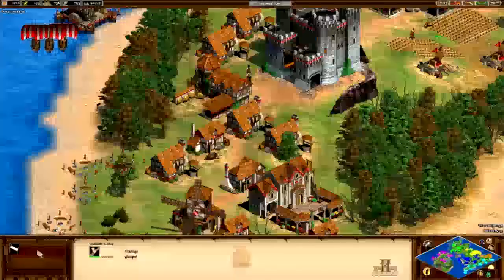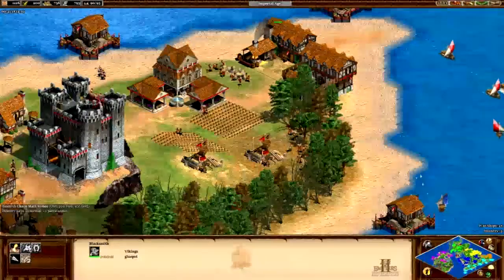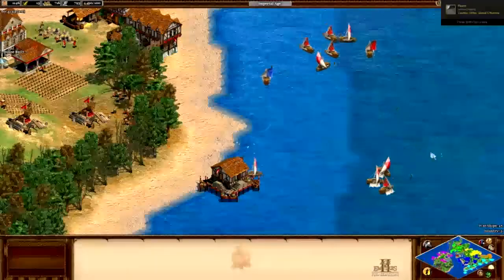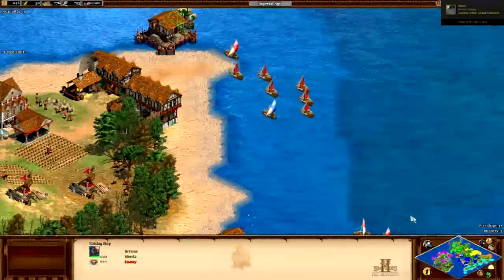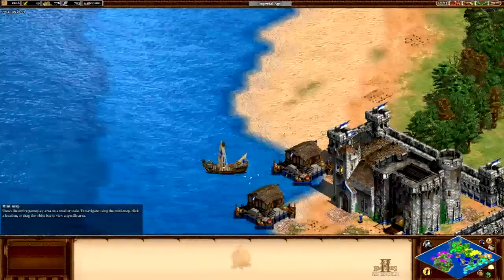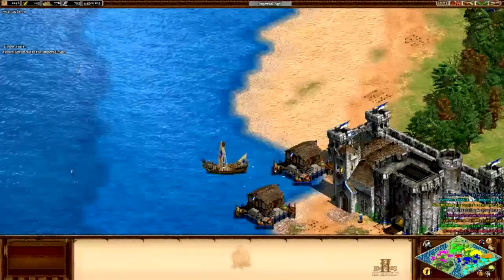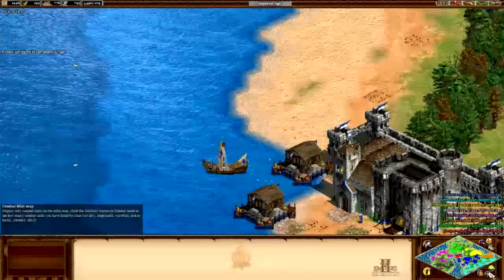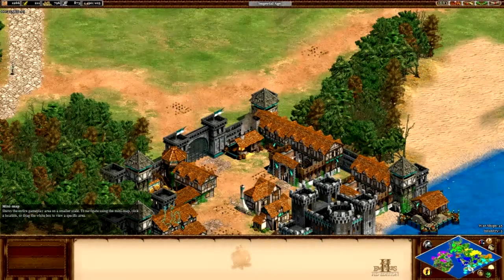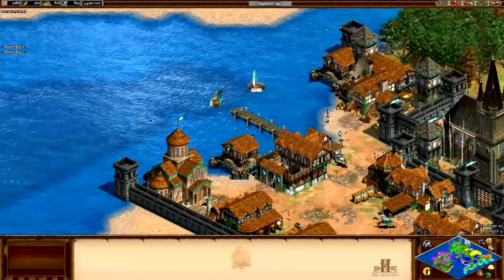Wessex just got to the Imperial Age, so they are apparently doing something somewhere somehow. They are not actually doing anything other than getting rid of food with these fishing ships. Does food run out? Yes, it will eventually. It's split between Goths and Celts — Celts on the northern island, Goths everywhere else, although these are also Celts with random cavalry archers.